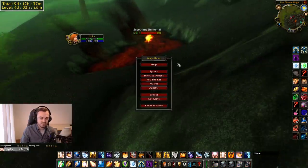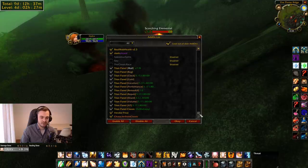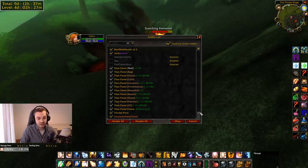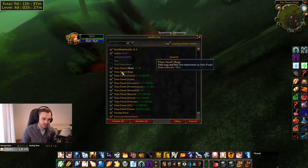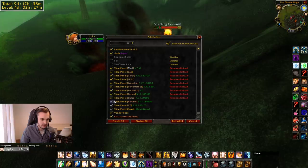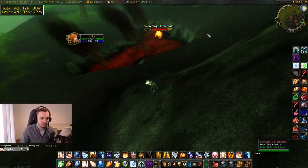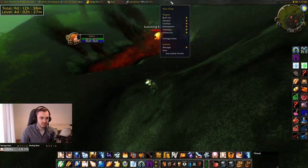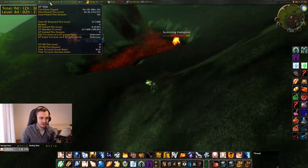Titan Panel — this was one I was using for leveling up, mainly to figure out how much XP I was getting from certain activities. Like when I went to Zul'Farrak for dungeon leveling, I could see it was 80-plus thousand XP an hour. You can reset the XP rate and all sorts. If I enable it quickly you can have a look. You can change the way it looks, remove or add things — there are a bunch of settings.